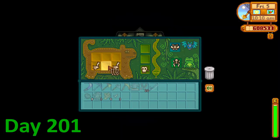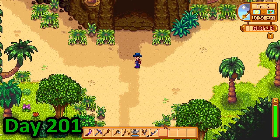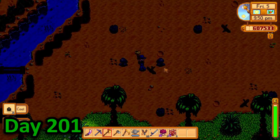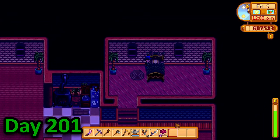I quickly donated a rib cage to Professor Snail before running up to the volcano. I had terrible luck and only ended up getting one tooth, so I returned home and cleared my farm a little before heading off to bed.